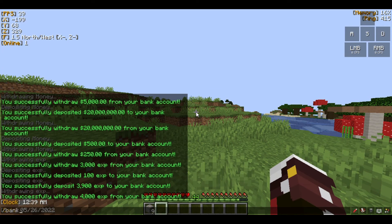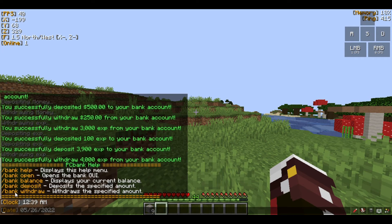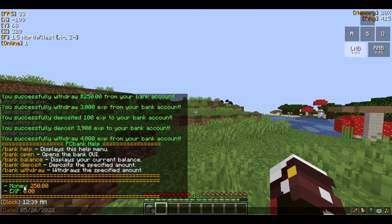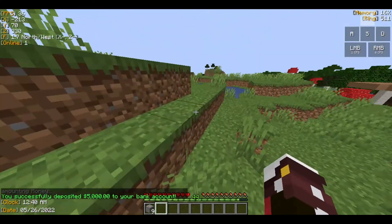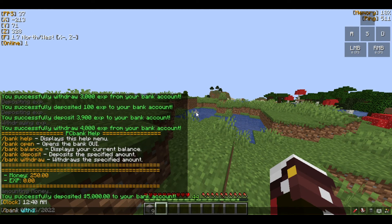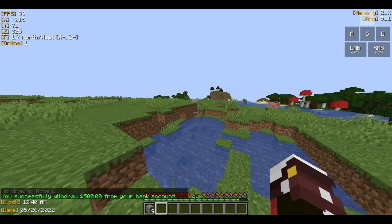Now I'm going to show you the commands. If you want to see your balance just type bank balance and you can see it. If you want to deposit without going into the bank GUI, use the deposit command — it's going to ask if you want to deposit XP or money. I'll say money and type 5000, and the money has been deposited. Same with XP if you want. You can also withdraw — I'll type bank withdraw money 500 and it withdraws the money.